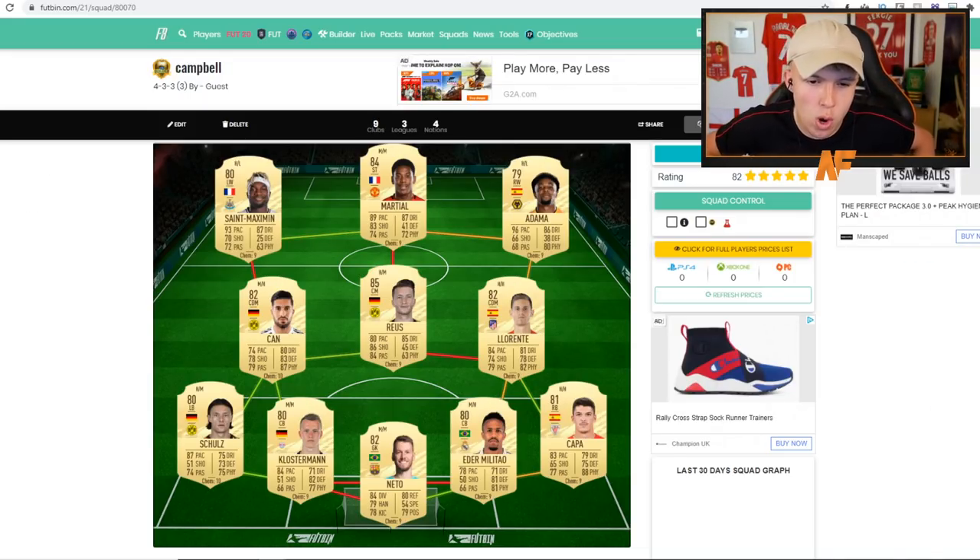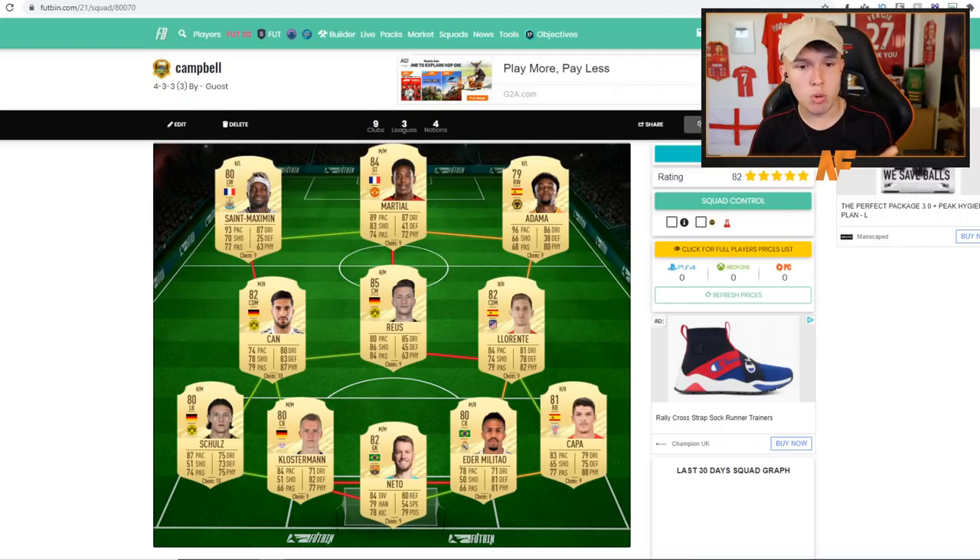Next one, Campbell with a three-league hybrid — actually looking really nice. He's gone with Netto and Eder Militao linking up at the back, then Kappa and Loriente. Loriente has a massive pace upgrade this year. He's got the Klostermann-Sule-Chan triangle with strong links, which looks great. Then Adama Traore on the right wing linking to both Martial and Loriente. Also a hyperlink at that center mid slot with Emir Chan, and Saint-Maximin getting a strong French link on the left wing. The most advanced squad we've seen so far — very nice cards.